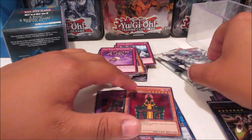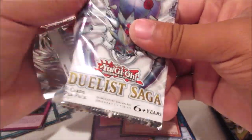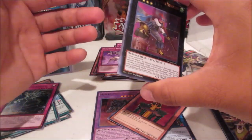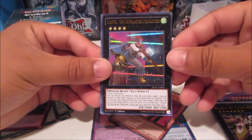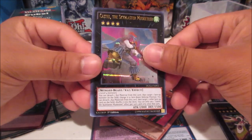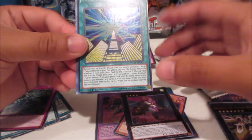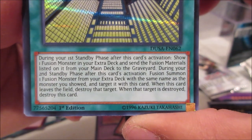We got Jinzo and Masked HERO Dark Law. Since we're on the topic of Duelist Saga, I really wish for them to make a Duelist Saga Version 2 with a new rarity for secret rares. We're starting off good again — we got Castel the Skyblaster Musketeer, very cool. Future Fusion — I think this is the updated errata text.